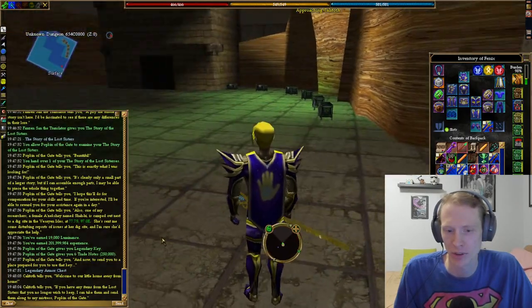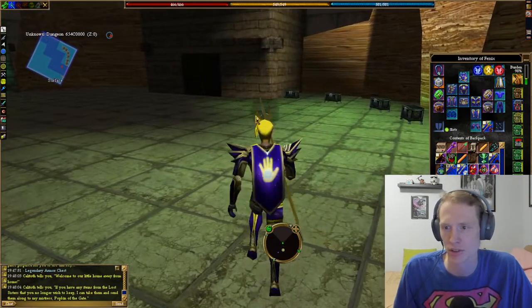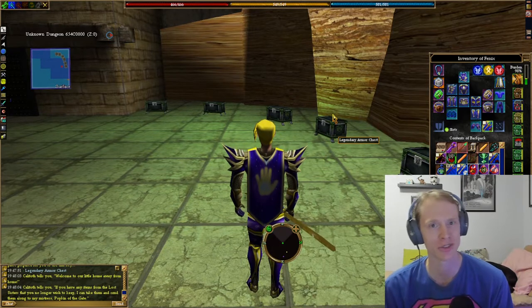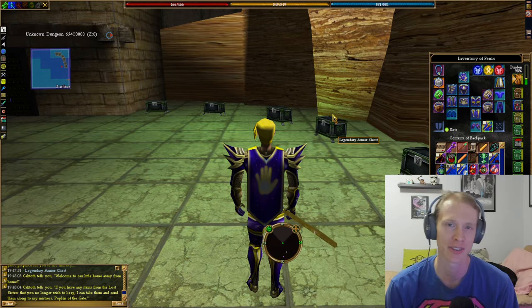'Welcome to our little home away from home. If you have any items from the Lost Sisters that you no longer wish to keep, I can take them and send them along to my mistress.' Cool little Easter egg for me at the end — wasn't expecting that. I hope you enjoyed this video. If you did, please press that like button, please subscribe to the channel, and thanks for watching. Bye!